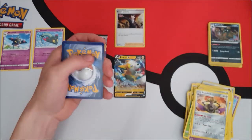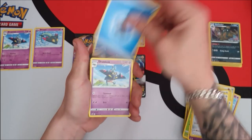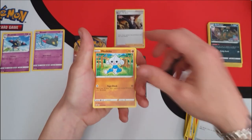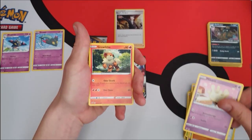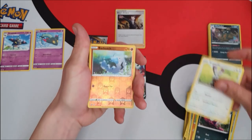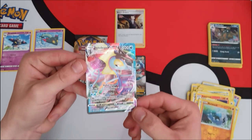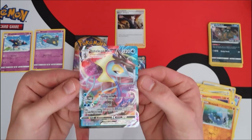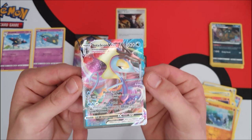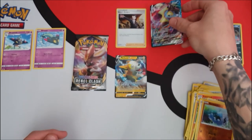Second extra pack, metal: Dracloak, Lampent, Galarian Mime Jr., Meditite, Milcery, Grey Life, Impidimp, Bunnelby, Barboach reverse, and — Intelion V-Max! Look at that artwork, that's absolutely crazy. There are so many colours on there — it's like Intelion is coming through the galaxy. Oh, that's awesome!